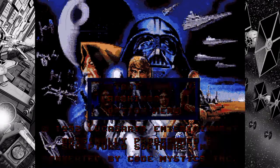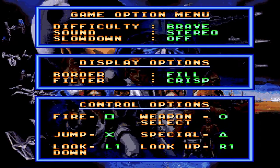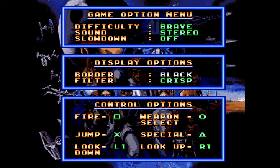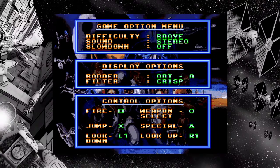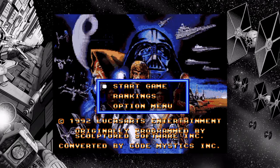In the display options, you can change your borders — you can stretch it to make it look ugly, give it black borders if you don't want the Star Wars themed ones, shrink it down to a smaller size, or expand it. You can also change the filter: make it smooth with a kind of Vaseline haze, put scan lines to make it look like it's displayed on a CRT television, or use crisp, which I prefer. You do see the pixels a bit more, but I don't mind.